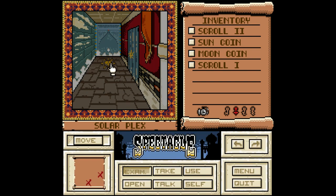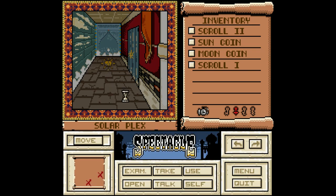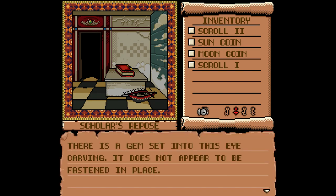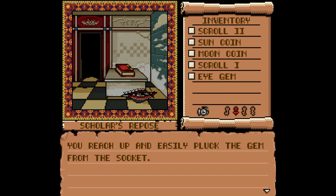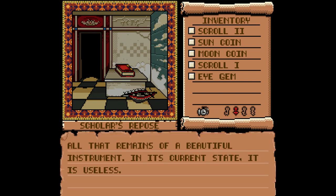Weird tiles. Try to open that — it won't open. Use the sun coin — doesn't work. Use it on the ground — nope. Will this open? Okay. Books are good — Scholar's Repose. There's a large book on the table, got info for me? This is not something you can take with you. I suppose I can use it or open it maybe. There is a gem set into this eye carving — it does not appear to be fastened in place. Well, you know what that means — loot! You reach up and easily pluck the gem from the socket. And then the walls start to come in and the ceiling comes crashing down and you're dead. All that remains of a beautiful instrument — in its current state, it is useless.